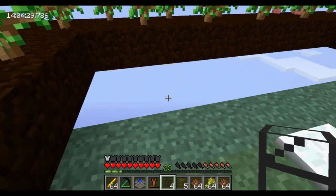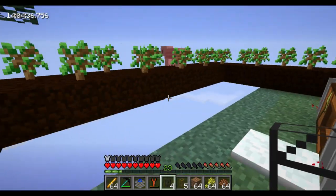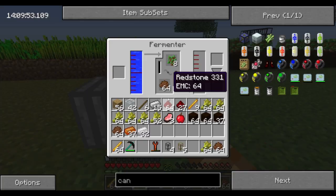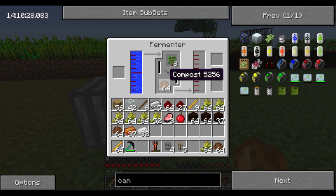So we're gonna let that run, fill this in so we don't fall to our death, and then get our still and fermenter working. So now we have our fermenter set up. You can fill it by placing water buckets right here. You need to have some kind of catalyst down here — compost. You can use compost, fertilizer, mulch, or manure. Compost I believe is the best one, but what I'm looking at on the wiki and what's actually here are two different things since the wiki is out of date. Either way the difference is 200 versus 250, so it's going to be one of the better options.